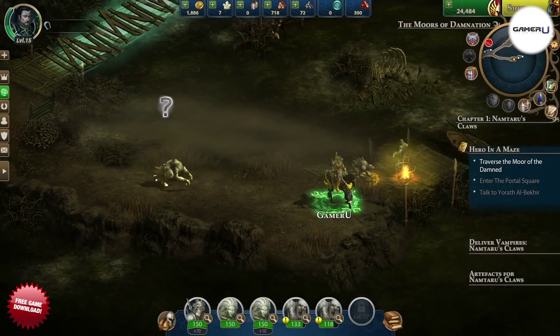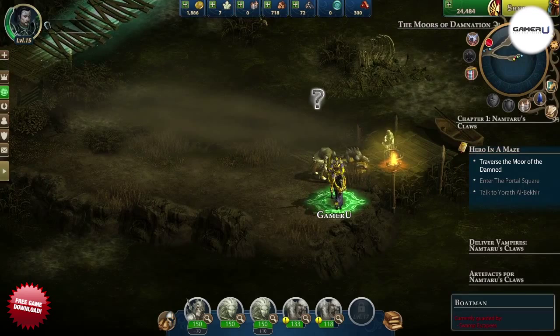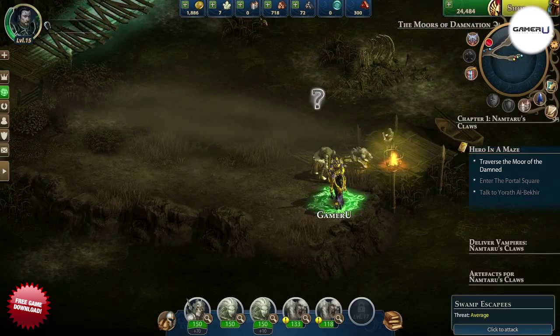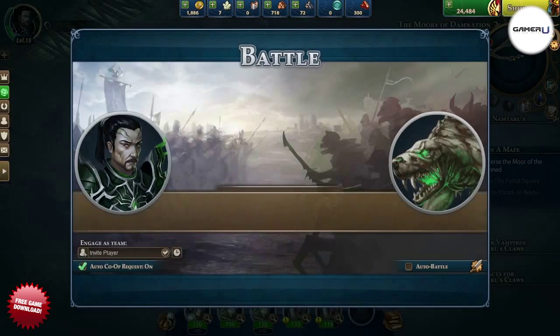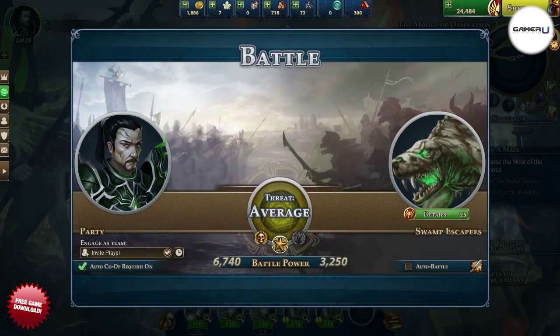One other point of interest is this enemy battle to the right of the exit. If you defeat these enemies, you will finally be able to use the ferry boat near the prison area that has otherwise been locked throughout this whole chapter.